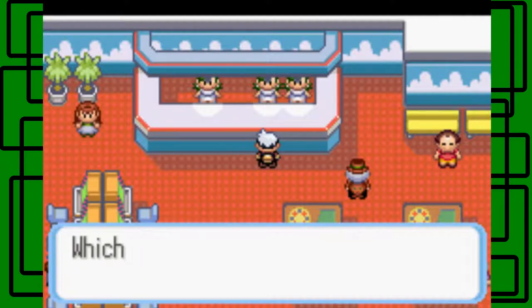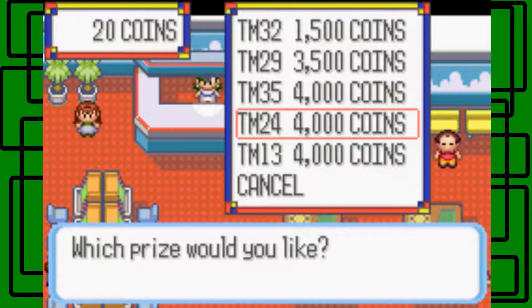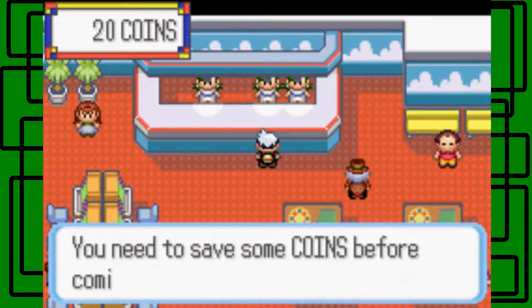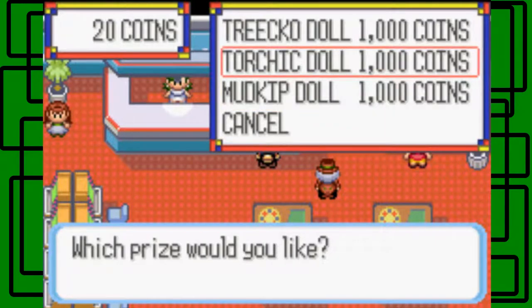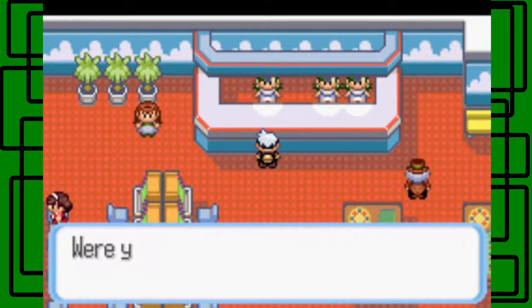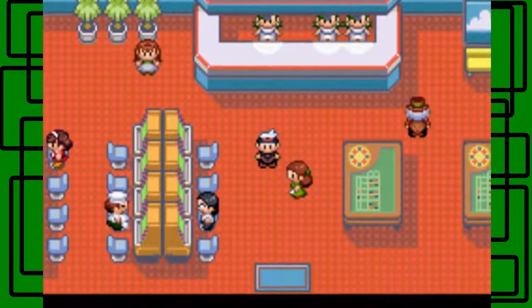At the prize counter, TM35 is Flamethrower, TM29 is Psychic, TM24 is Thunderbolt, and TM13 is Ice Beam — some really good TMs here. I never really had to rely on the Game Corner to get TMs in previous playthroughs, but Ice Beam, Flamethrower, and Thunderbolt are tempting. You can also get Pokémon dolls: Treecko, Torchic, and Mudkip dolls each cost 2,000 coins. You can buy 50 coins for $1,000 or 500 coins for $10,000. I'll pass for now — I don't really use the Game Corner in third generation.